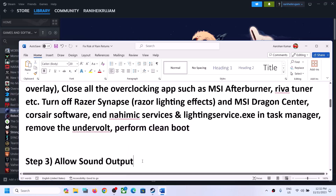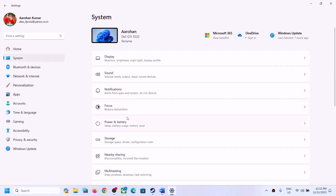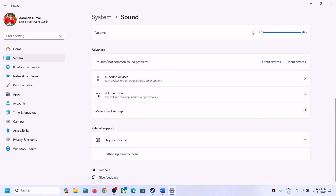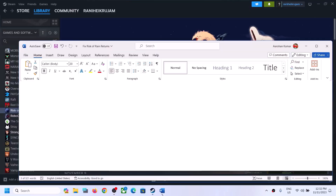The next step is to allow sound output — this has also worked for many players. Open Windows Settings and go to Sound. Click on System, then go to Sound, then go to Advanced. Under Advanced you will see all sound devices — click on it. Under output devices, select your speaker and make sure it is set to Allow. If it is set to 'Don't allow,' click on Allow and then check.